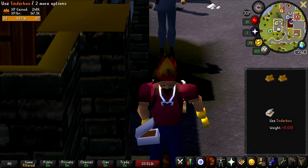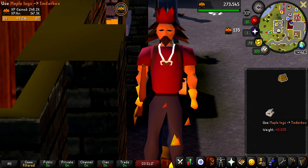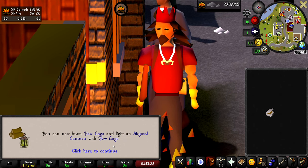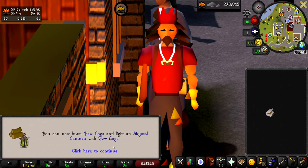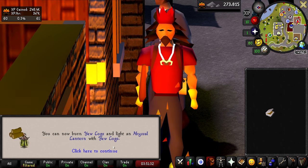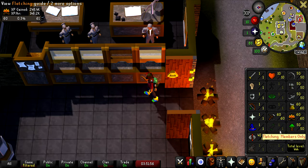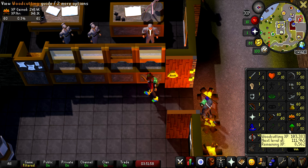Here are the last logs we need to reach level 60 firemaking. We can now finally burn yew logs. The skill tab is looking beautiful, though it would look a lot nicer if we also had 60 woodcutting. But before we get into woodcutting, let's do a quest — just to mix it up a bit.